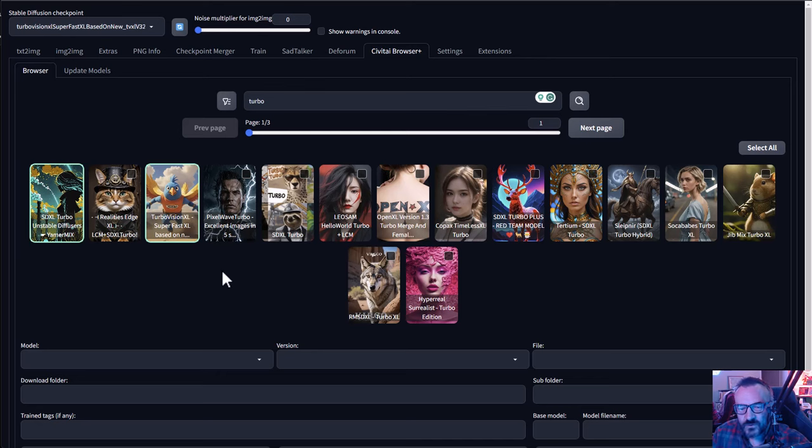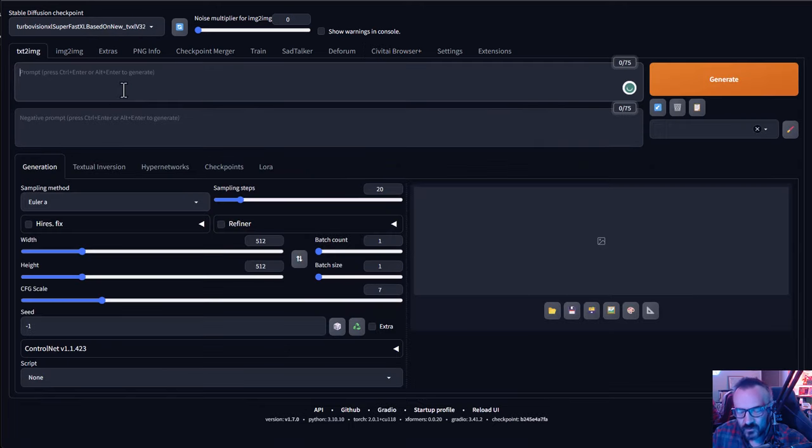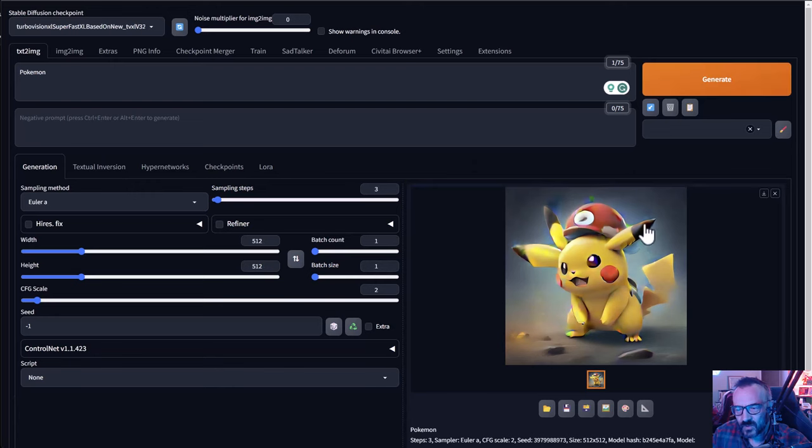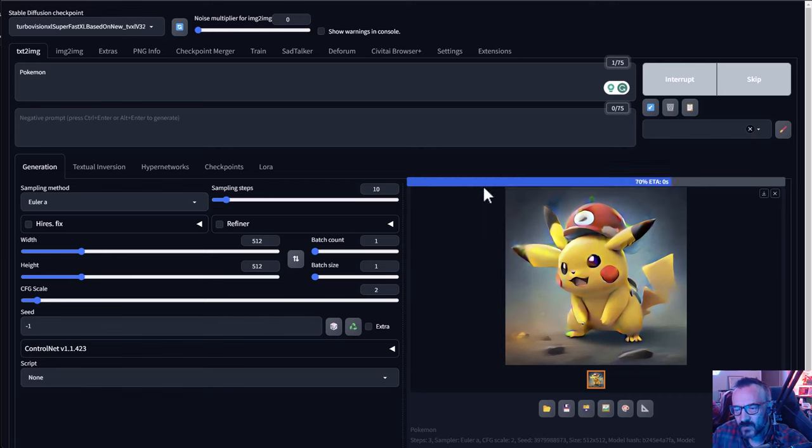First we're going to test right here — you can see I downloaded this checkpoint and it's active. We'll go to text-to-image and type 'Pokemon' just to test. We'll start with maybe three samples and set CFG to about two. If you work with other models they actually require just one step and CFG set to one, requiring lower values. Let's click generate — notice how ultra fast it's generating. It did create something, but with this checkpoint it requires a little bit more than three steps, so if we increase to ten steps we should get a much better result, and it still renders very fast.